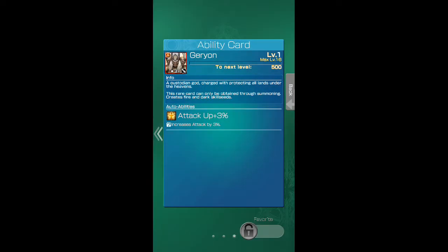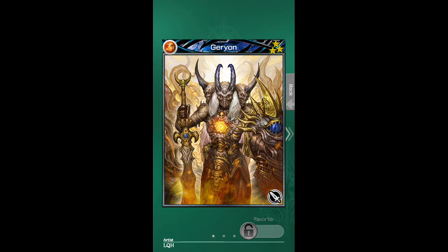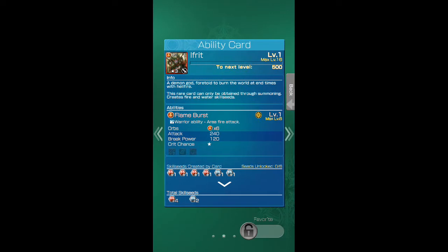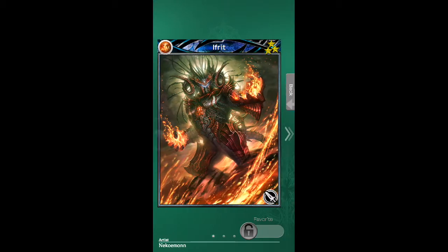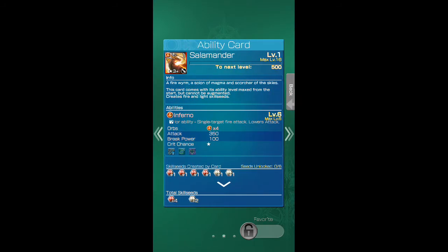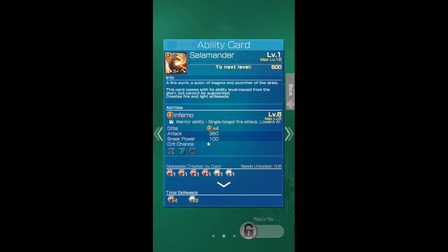Moving right along, we have Geryon — attack up three percent, he also has four fire orbs. Efreet has six fire orbs, attack up three percent. Salamander — Inferno, four orb stars, attack 350, pretty good. Enhance fire plus three percent, and attack up three percent.